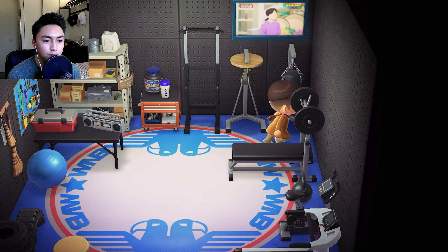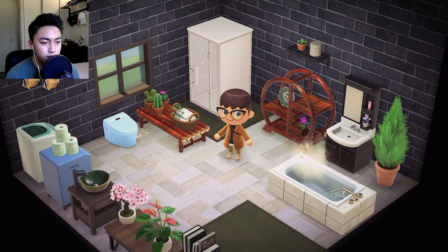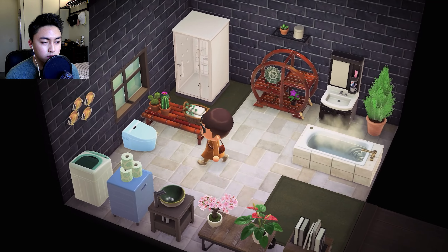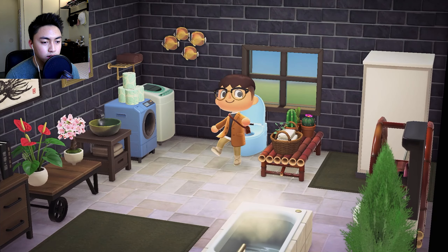Janet — I think I made her call me 'bun bun.' You can choose their catchphrases in the game. Anyway, to the left I believe is the washroom. All these rooms are pretty small; unfortunately you can't really upgrade them in this game unlike New Leaf. Yeah, this is where I do my little shower and stuff.